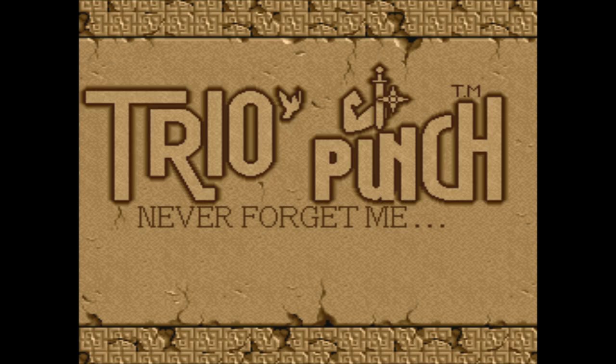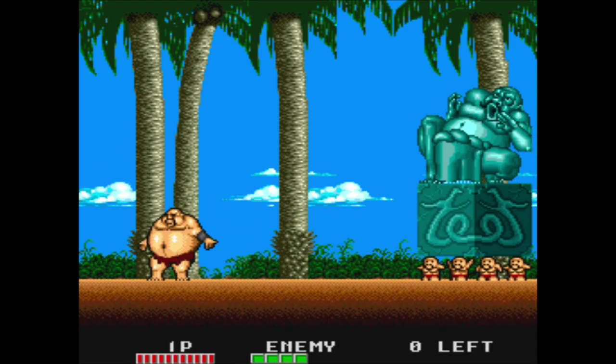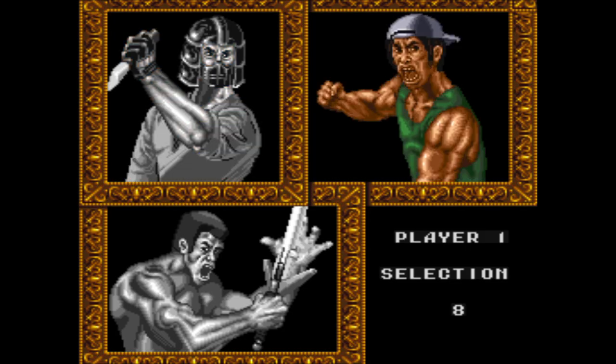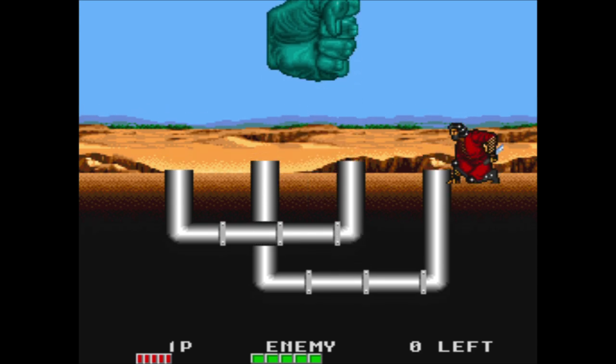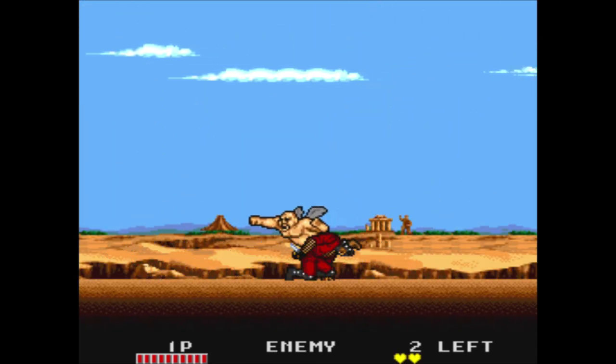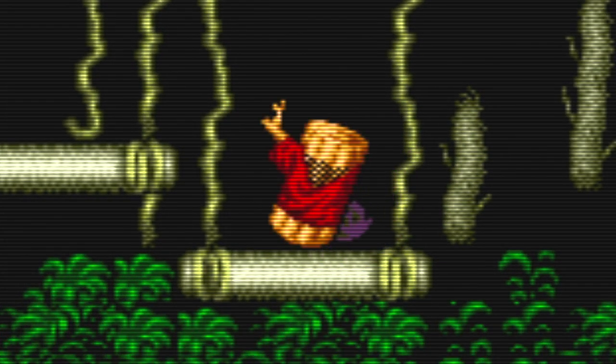Trio the Punch: Never Forget Me is an odd beat-em-up by Data East. Trust me, Trio the Punch, I will never forget you — how could I? You begin by picking one of three characters, and each one is awesome in their own way. The ninja is cool because he can throw stars that hit at a good range. He also turns into a piece of wood when hit by enemies — you can't do anything while you're a piece of wood. It's so weird but I like it.